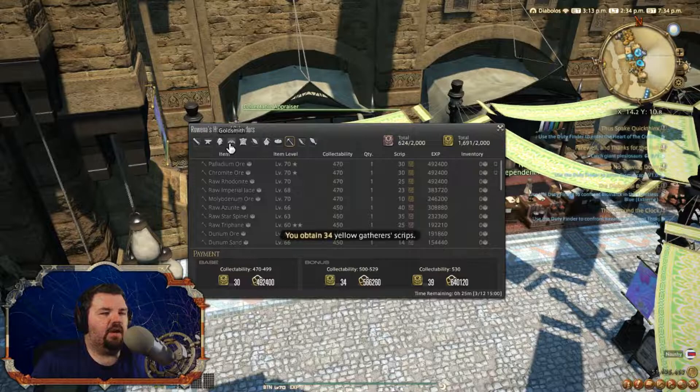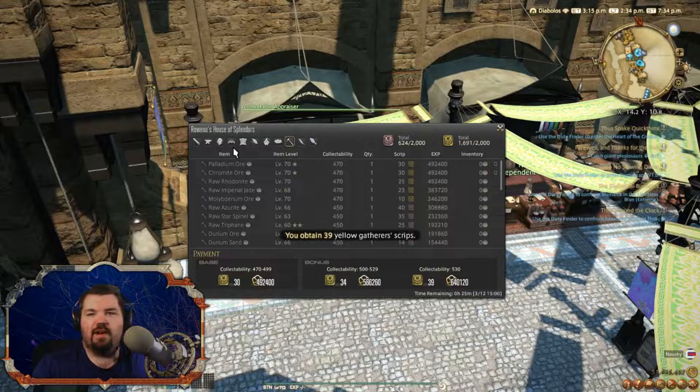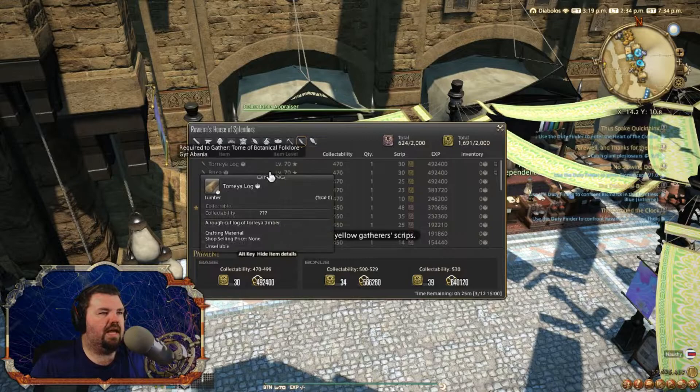Remember that every rotation is only 30 minutes in real time — so it's an episode of a TV show. If you're doing some homework or something, you can do it like this. Whatever you're doing, you can farm some yellow scripts on the side. Let me show you some things you can buy.